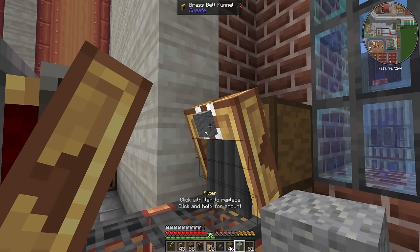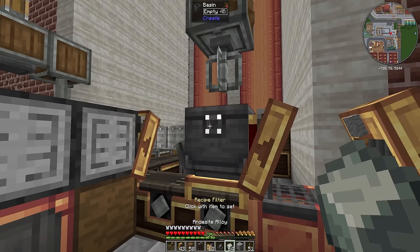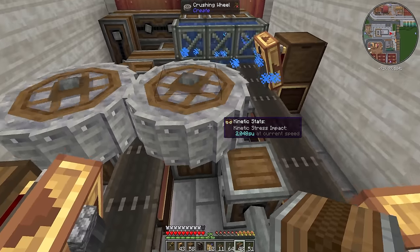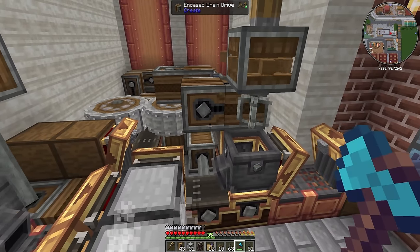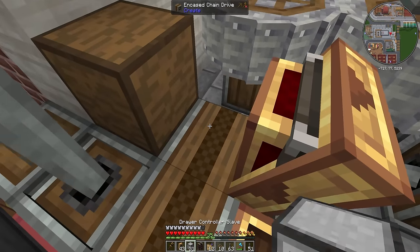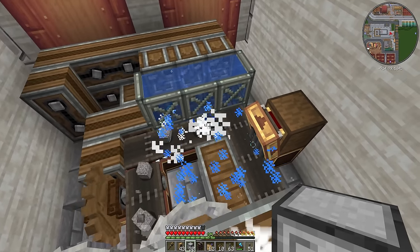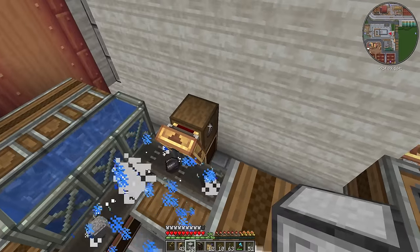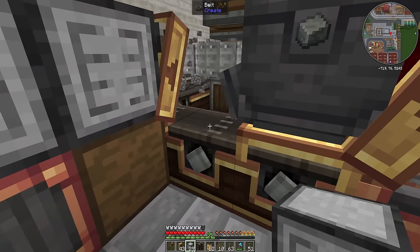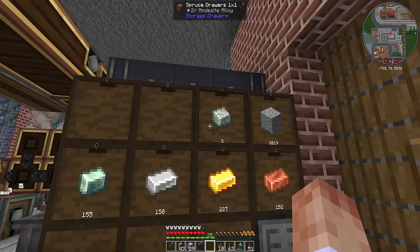We want this funnel to spit out andesite — maybe four at a time. We'll stick a filter on there. Now I just need to get power to this. Let's make sure it works: put down a drawer controller slave, and we should start getting cobble. That'll get crushed down into gravel, which then gets washed. That's going to give us flint — we know, go away flint — so that goes in there and gets voided. The iron nuggets carry on, and if we put this here we should get andesite, and then this will give us andesite alloy. I can't believe it's taken me over 3,000 days just to automate andesite alloy.